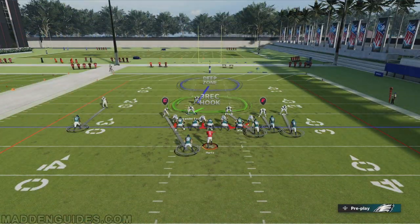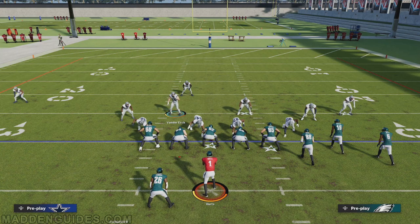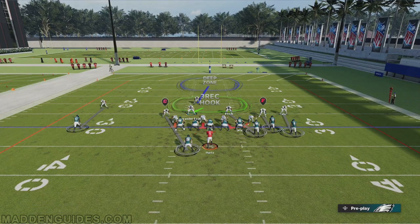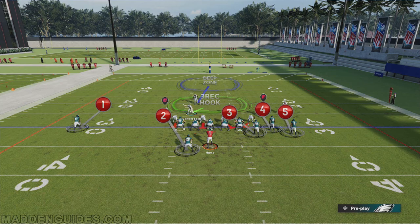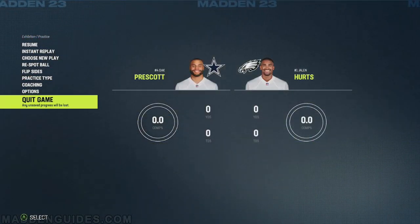Here is what the 46 normal cover one hole defense assignments look like by default. You've got two defenders dropping back into zone coverage. The first is the free safety, who drops over the deep middle. The second is the middle linebacker, who drops back into the three-receiver hook zone. Then you have five defenders in man coverage.